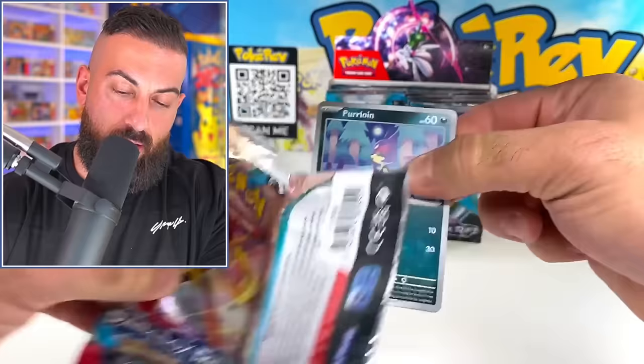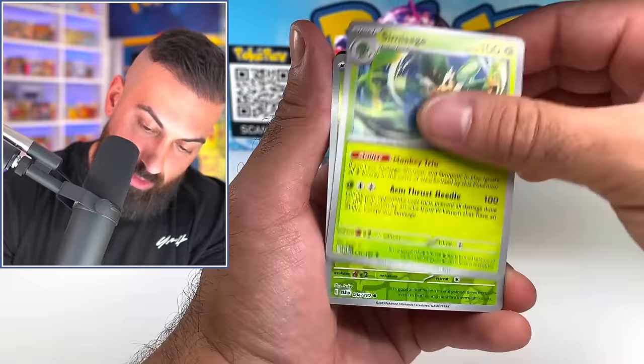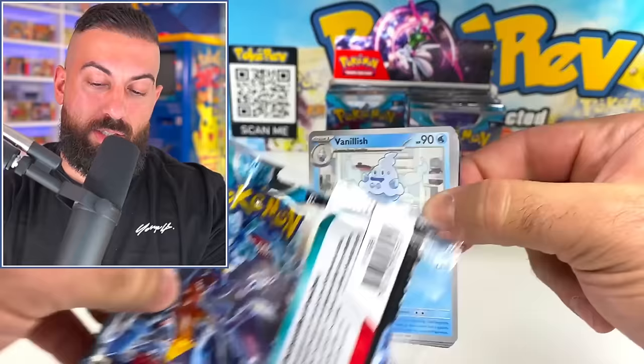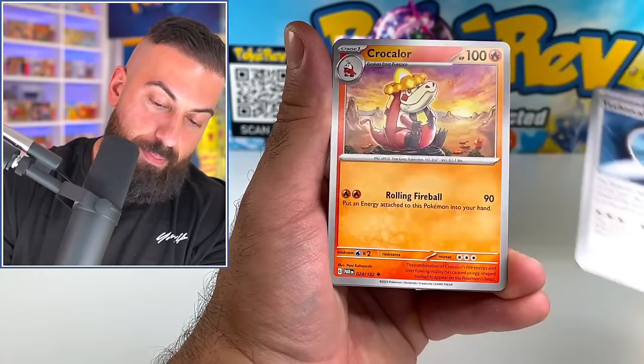Purloin. We got Gible, we got Absol, Simba Sage, Pantsage to go with it. A little mushroom, Shiyuu holo. We've seen a lot of different artworks we haven't seen yet. I'm really excited to start seeing some more of these illustration rares. Onix is in here too.